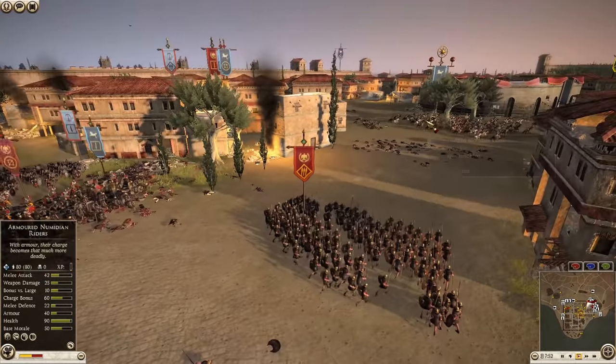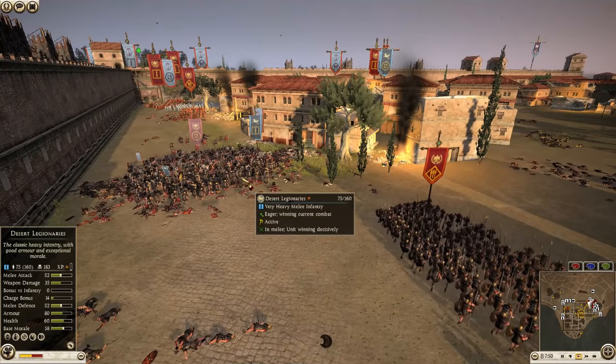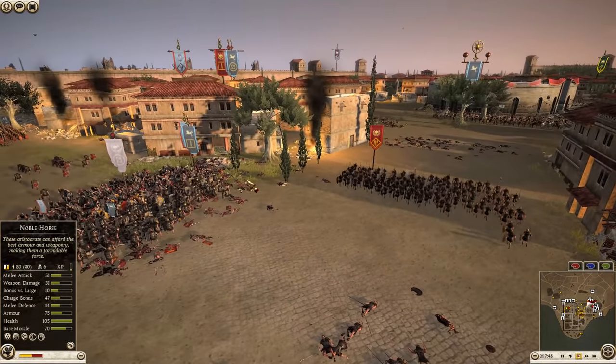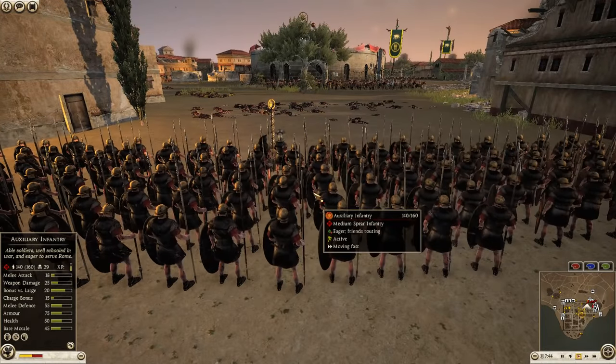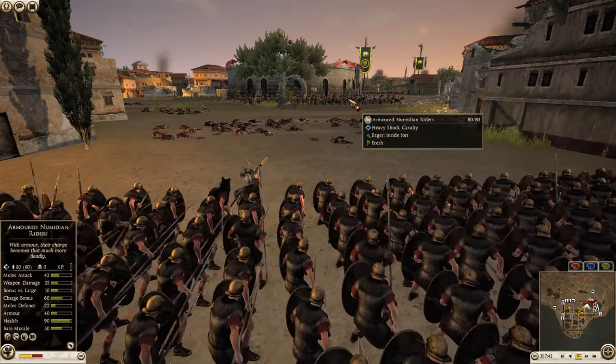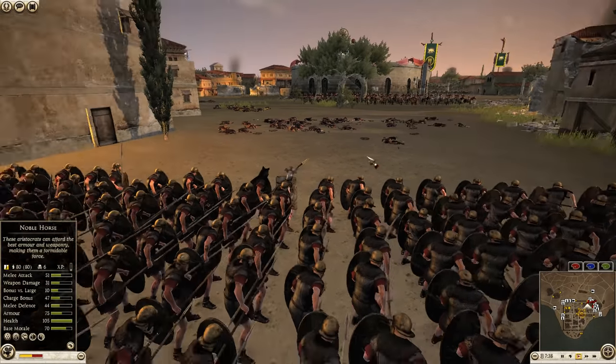Even though that cav is right there, I would have charged that infantry from the rear — it probably would have broken them instantly. Instead he's going to dedicate these spears to hold off against the riders over there. I still think you should charge into them — you'll break them.